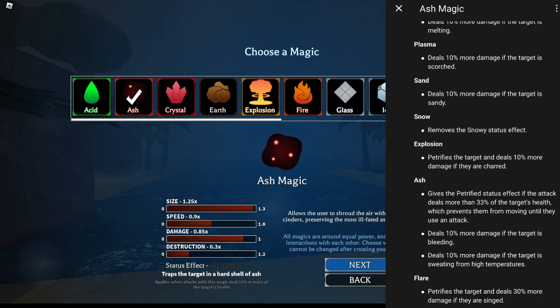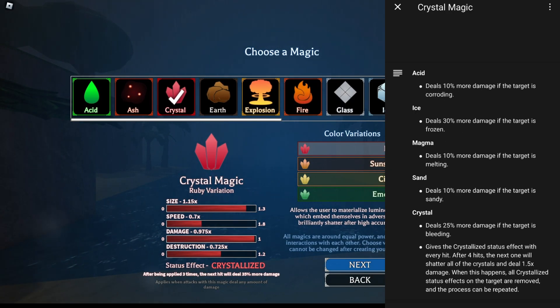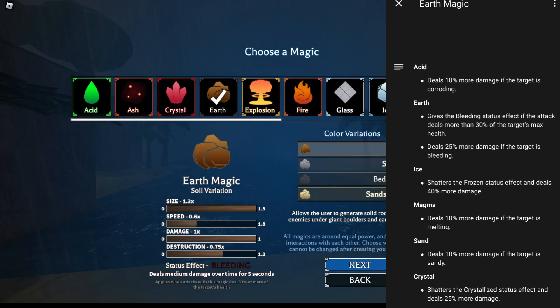Now we have crystal magic. Crystal magic has size, okay speed, high damage, and a good amount of destruction. I would either pair this with boxing or iron leg. With iron leg, it causes the bleeding status effect, and crystal deals 25% more damage to targets that are bleeding. I also suggest boxing because it does high damage and has a lot of knockback.